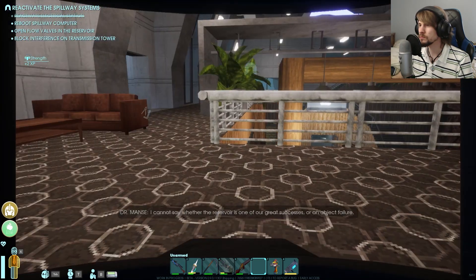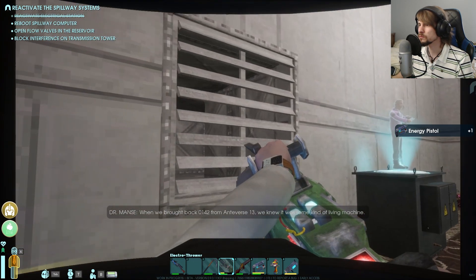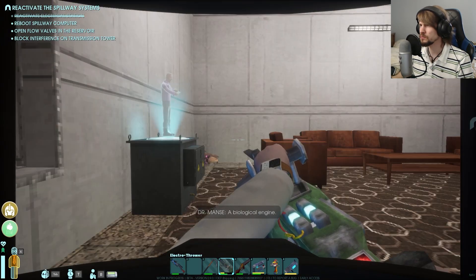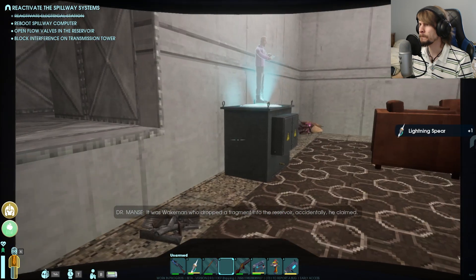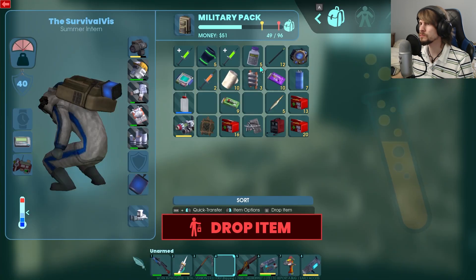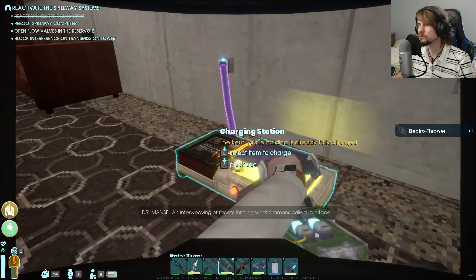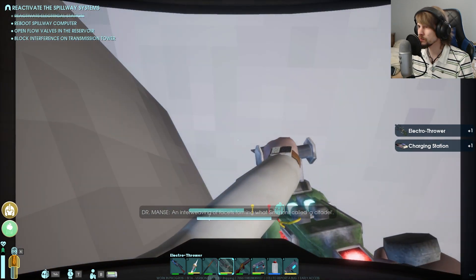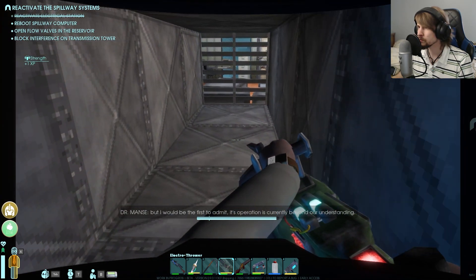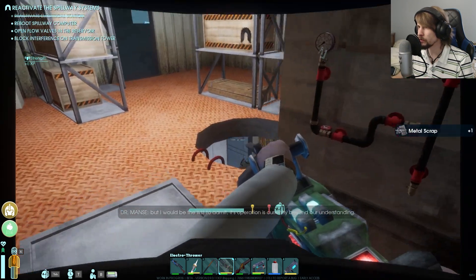Dr. Derek Mance reporting: I cannot say whether the reservoir is one of our great successes or an abject failure. When we brought back 0142 from Antiverse 13, we knew it was some kind of living machine — a biological engine. It was Wakeman who dropped a fragment into the reservoir, accidentally he claimed. The development of the organism since then has been nothing less than extraordinary. The logic by which this organism builds itself is almost impossible to discern — an interweaving of facets forming what Simmons called a citadel. We have reason to believe it performs some kind of processing function, but I would be the first to admit its operation is currently beyond our understanding. That's an interesting way of describing that thing.